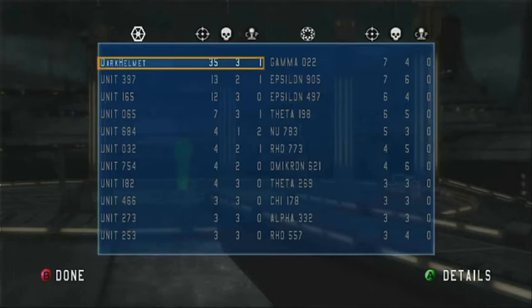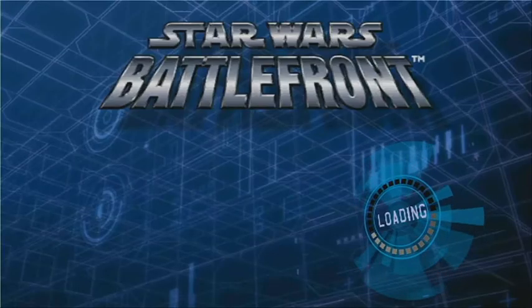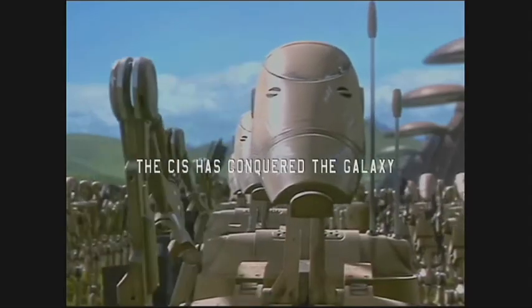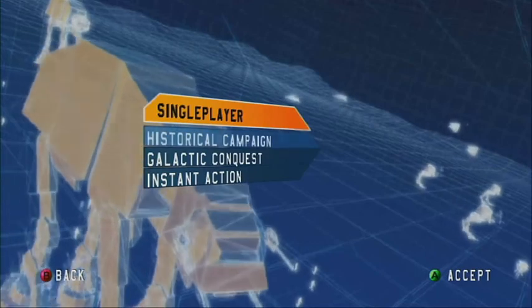I got 35 kills, died three times, and captured one command post. Here are the awards: I got Killing Spree and Public Enemy — that's two awards. Wait — I also got Survivalist, so I got three awards: Killing Spree, Survivalist, and Public Enemy. Let's see what the CIS ending cutscene is — the CIS has conquered the galaxy! Look at all these droids marching in a row — it looked like Naboo that they were marching on.